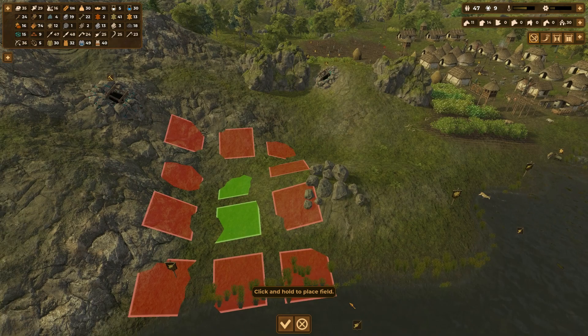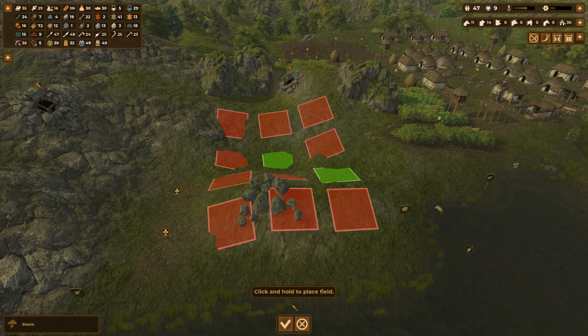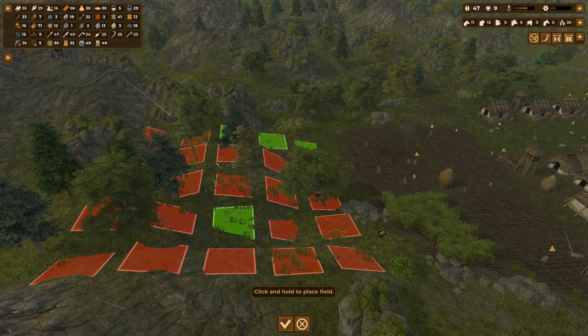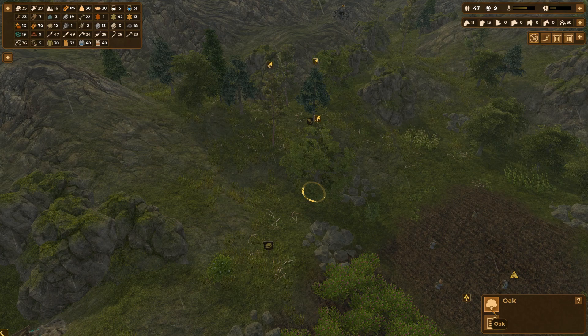That's a service tree — two service trees. Let's call it a service tree. We'll do some chestnuts — how about two chestnuts. Let's try to find a place for two cherry trees. Looks like I'm going to have to take some of these trees down, so let's cancel that and chop that down on high priority.